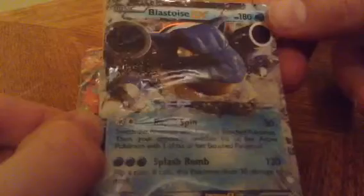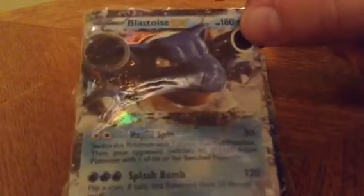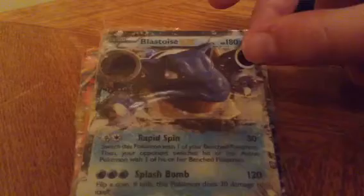My next one is a Blastoise EX. He's like one of my favorites — I use him in battle the most, and it's awesome. Can do 120 damage, and if tails, it's 30 damage to itself, so stronger than a Charizard.